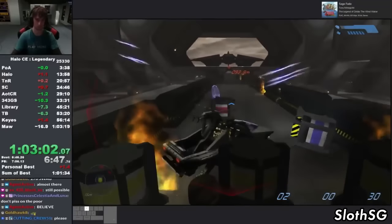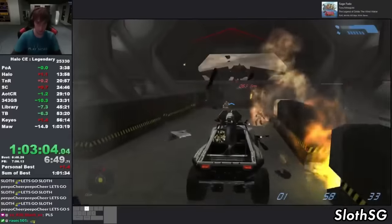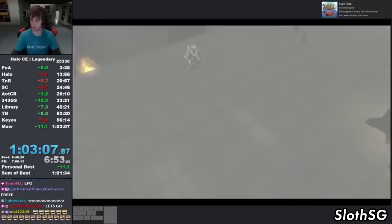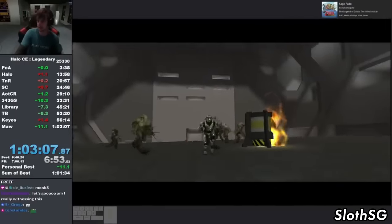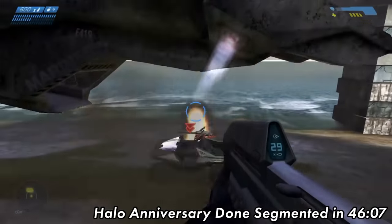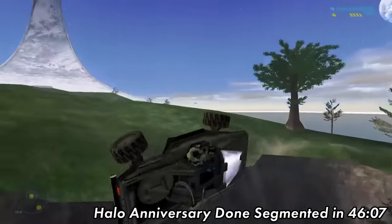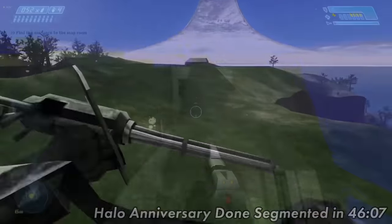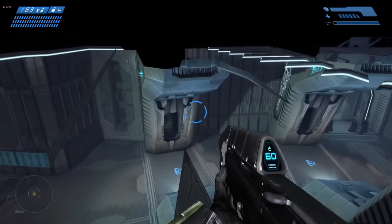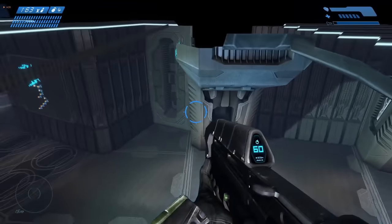A little over a week ago, a runner named SlothSG set a new CE legendary full game record with a time of 1 hour, 3 minutes, and 7 seconds. As the record approaches 1:02, this raises a question: how fast can it go? There are lots of strats that people have come up with you may see in something like a segmented run that aren't practical at all in a full game run, but in this video I wanted to talk about and show off a few different tricks that actually could potentially be in a future full game world record speedrun.